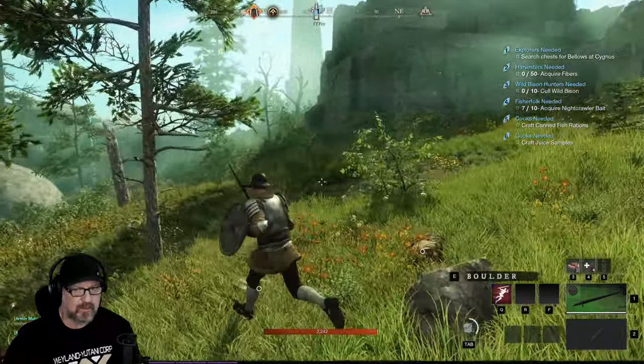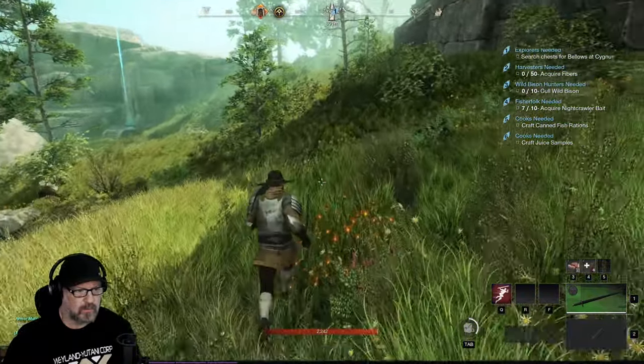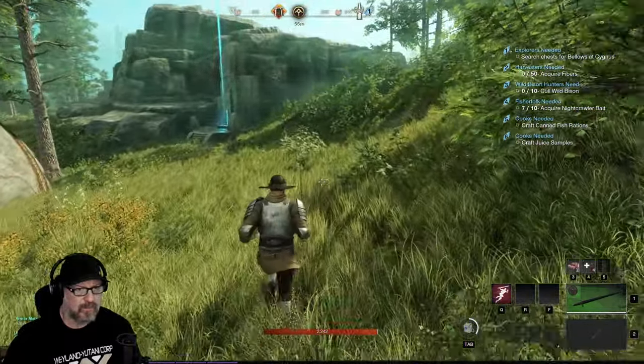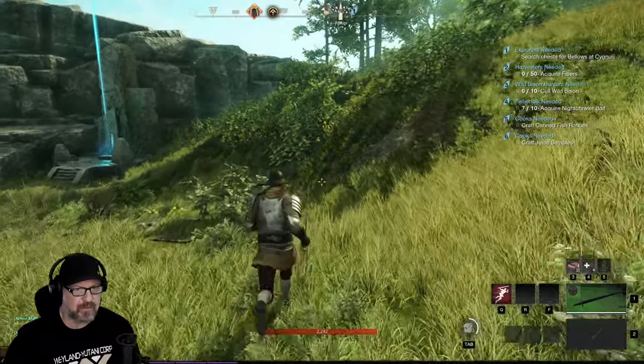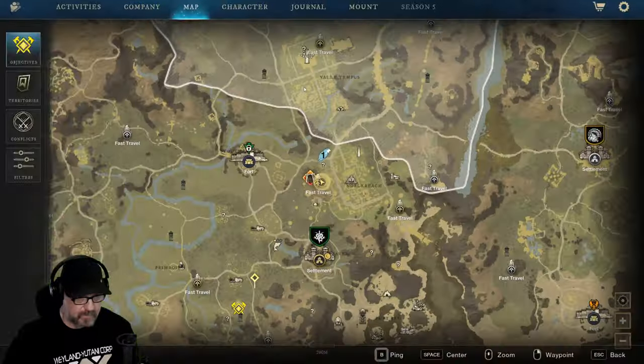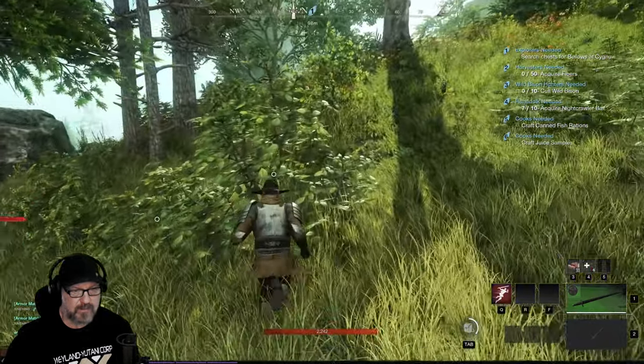I thought I was being chased there. Got all kinds of turkeys in the area. Got a fast travel point I could have fast traveled, I think. What is this on the map? Oh, it's an expedition — recommended level 25, minimum three players. Well, we can't do that, but that might be fun to do.